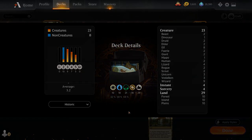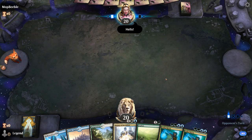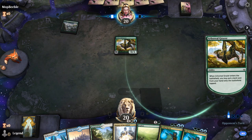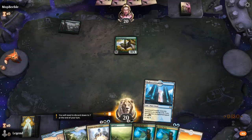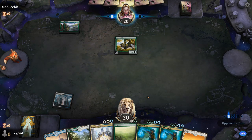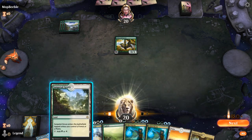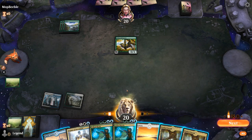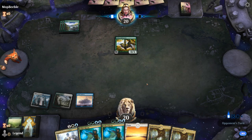We're on the draw with a decent hand — turn-two Explore, turn-three Frilled Mystic, hopefully facing a ramp deck. Frilled Mystic is typically not bad against ramp decks since we get to potentially counter some pretty expensive things.